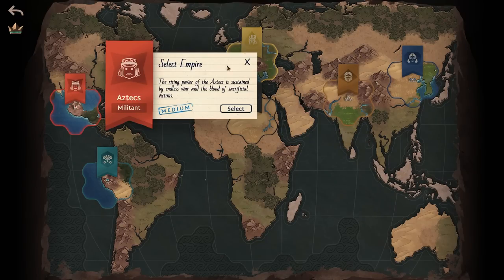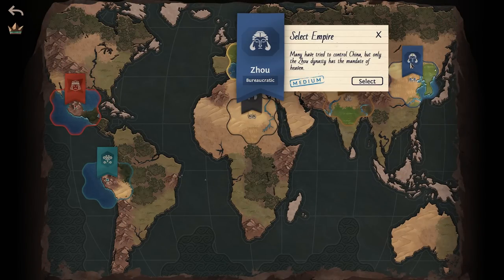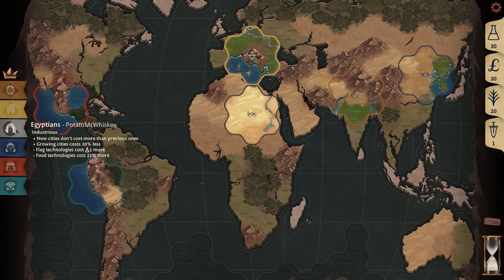The Inca are medium difficulty, the Aztecs are medium, obviously the Mycenaeans are hard, these guys are medium, the Jo are medium. Let's do Egypt — Egypt is the easy Civ. We're going to go ahead and play Egypt. So we are the industrious Egyptians. Scholar difficulty means no bonuses for the AI. We'll just do a basic game.